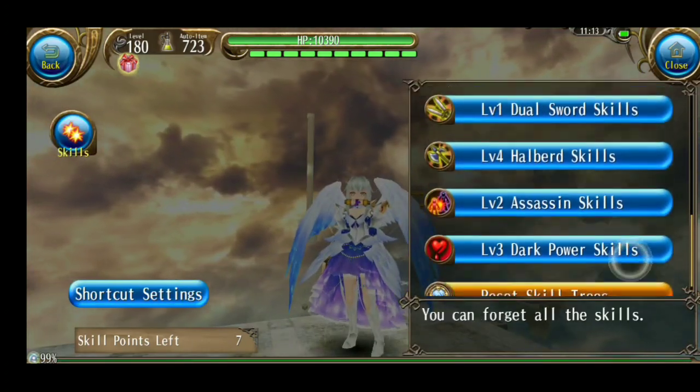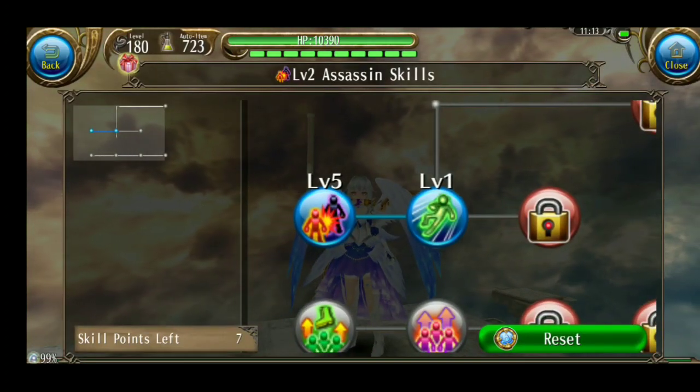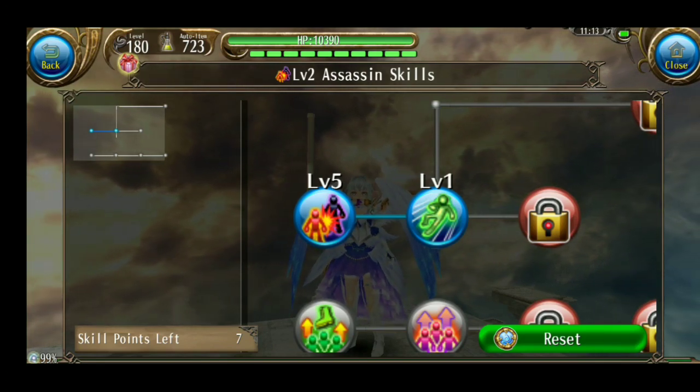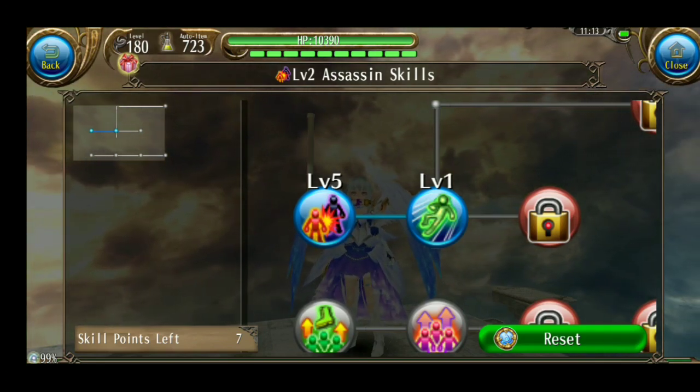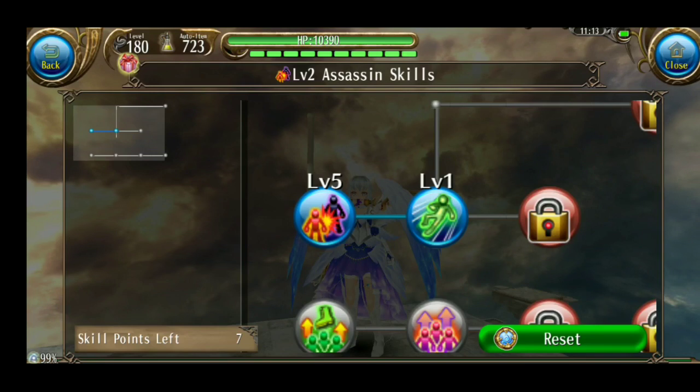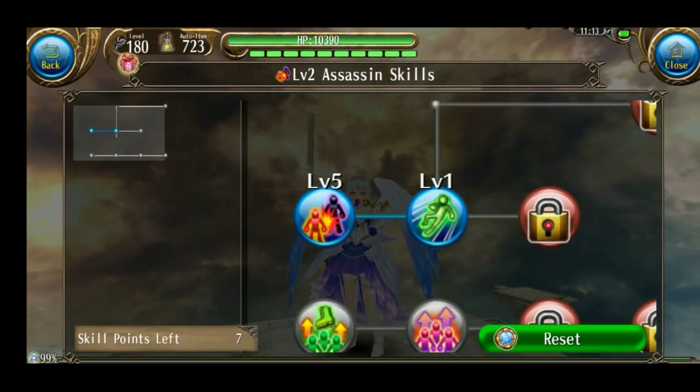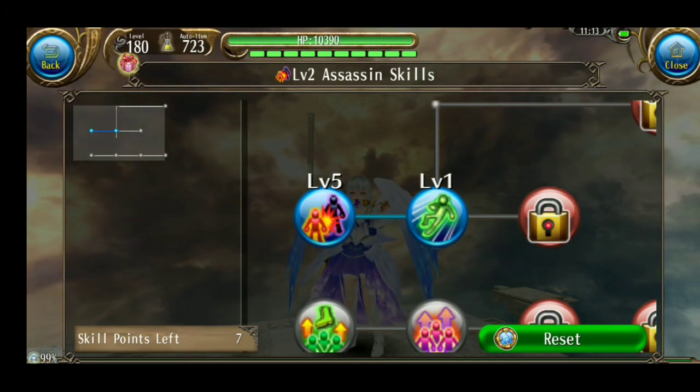Next ke Assassina. Ini penting untuk back step. Tapi ambil level 1 saja cukup, karena MP regen kalian lumayan cepat. Jadi tidak usah takut kehabisan MP. Lihat saja pas di sale atau di Mardula. Back step itu sangat membantu karena dia hemat waktu kalian untuk berjalan kesana-kesini.